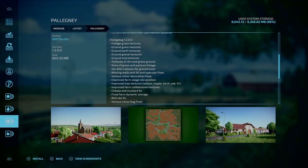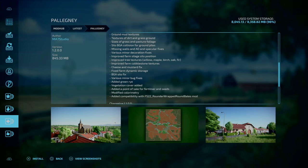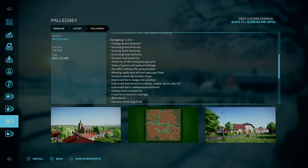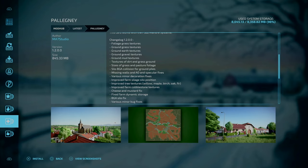For our first update, we got Update 2 Palekni by MSM Studio, Update 1.2. It doesn't say anything about new game saves being required, but for things like the new textures, in the past I've seen with maps they do require new game saves, so a bit of a word of caution. Changes include foliage grass textures, ground grass textures, ground earth textures, ground gravel textures, and the sizes of the grass and pasture foliage have been adjusted.